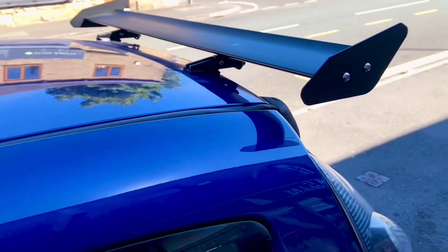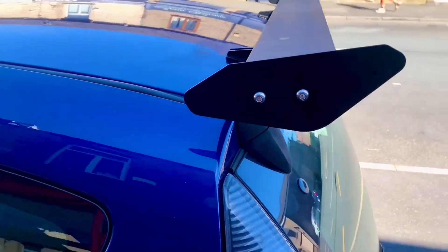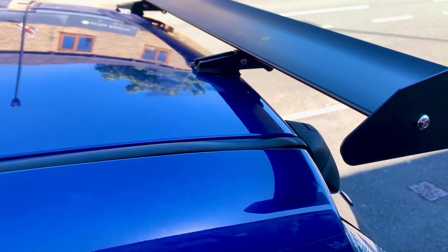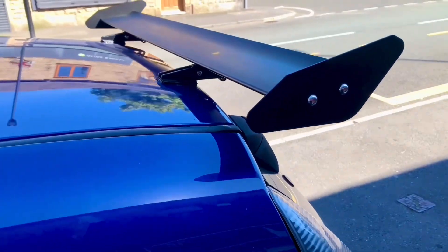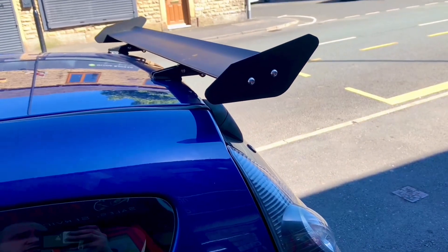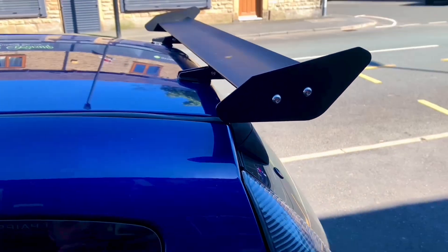We now have a spoiler fitted, so it's time to try it out and see if it actually works. Before I fitted the spoiler, I tested this car at 70 miles an hour doing a drive-past in slow motion camera. The way I'm going to measure this is by looking at the rear suspension on the car on the before and after — we're able to see how much force the spoiler is now putting on the rear tyre.